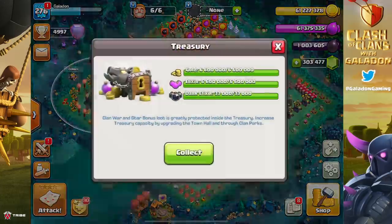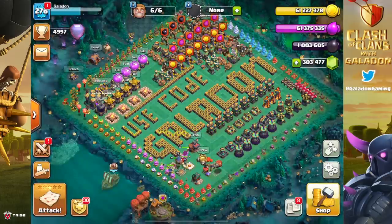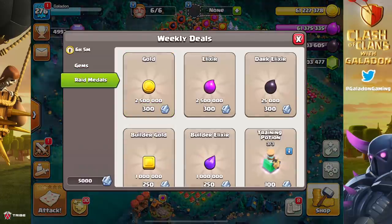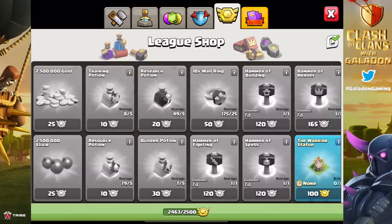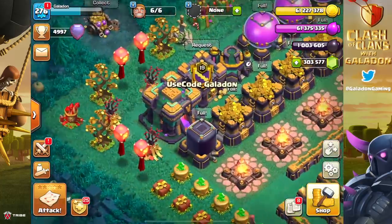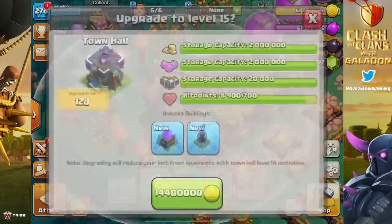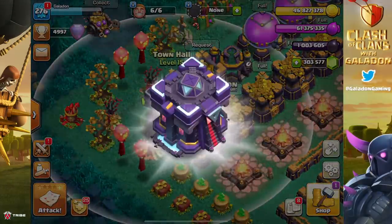We are going to start by buying some packages because Town Hall 15 is going to be crazy. We are prepared - the treasury is full, we have all 5,000 raid medals, and we have almost completely capped CWL medals at 2,463. Not to mention the loot in the top right, because I stayed in Legend League as long as I could and built that up with packages as well.